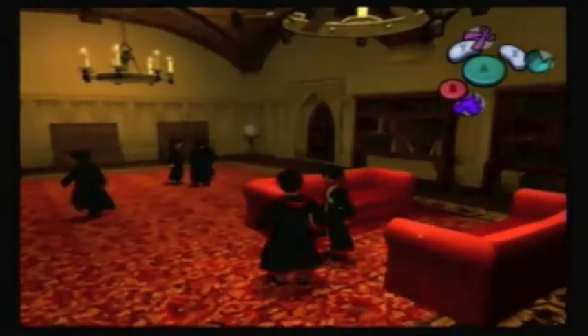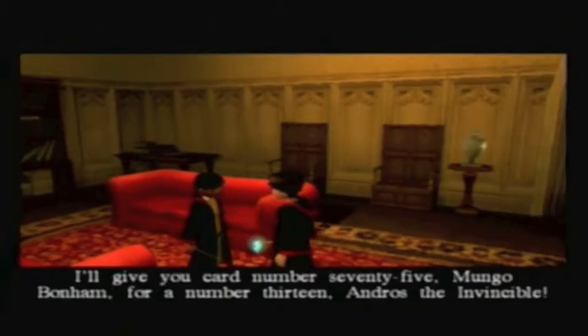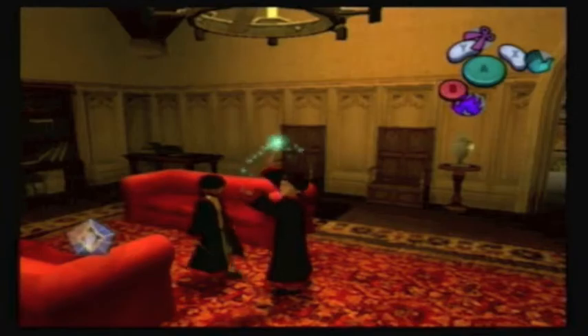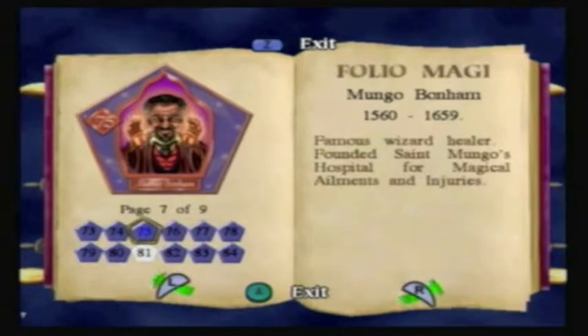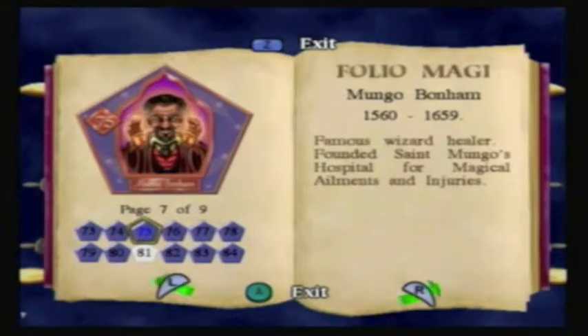It's gonna take a while. Harry only swaps cards when you have a double — that's unlike the PS2 version where he just swaps if the card's there. Mongo Bonham, famous wizard healer, founded St. Bongo's Hospital for magical ailments and injuries.